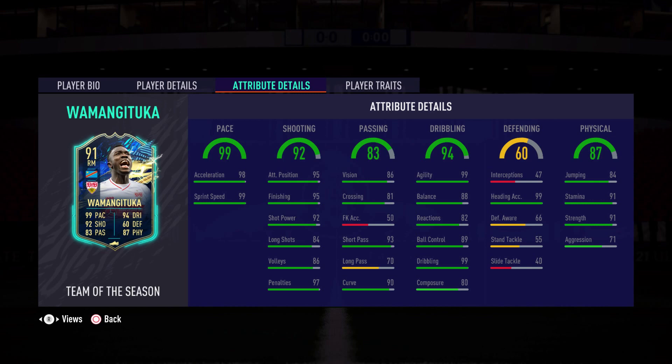Physicality is 87: 91 strength, 71 aggression, and 91 stamina — closing out this incredible Wamangituka card. It looks like there's a hurricane outside; I'm not sure what's going on. Hopefully you don't hear it during the gameplay portion of this review. Let's get on to that and see if this man is worth all the hype — I'm so excited, let's go.